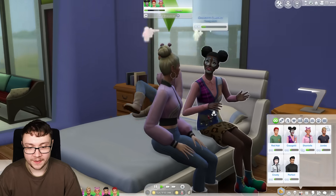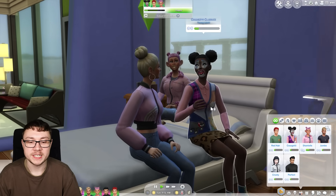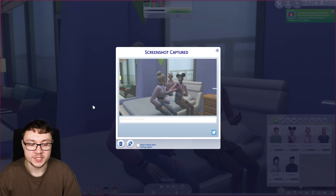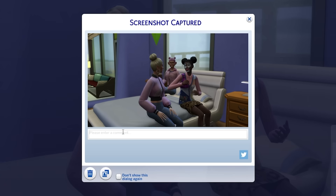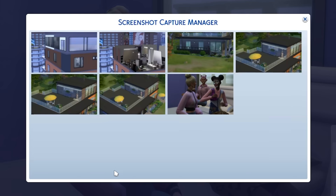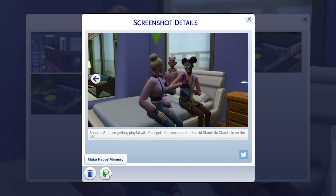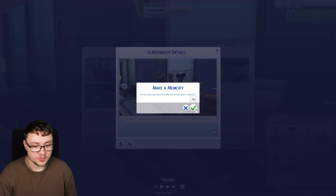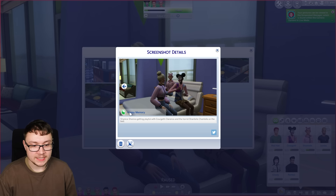Right now, Shanice is feeling playful chatting on the bed with Corgetti Clarence and the horrid Chantal Chantal. So if we take a picture, this pops up and we can enter a comment - 'Shanice getting playful with Corgetti Clarence and the horrid Chantal Chantal on the bed.' Then I believe we click on 'view screenshot manager', click on this, and we can make a happy memory. Are you sure you want to make this memory? Yes, I do. It's a happy memory.